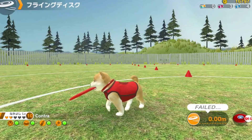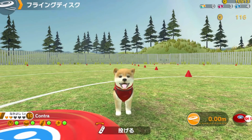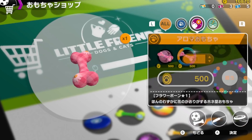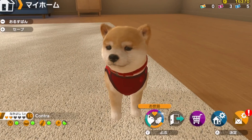Thankfully, Little Friends has a wealth of customization options. These give you a variety of ways to make your pets and your home feel like your own. As you progress through the game, you unlock a bunch of different themes, rugs, and furniture sets for your home. You can also unlock a wealth of accessories for your pets to customize their looks.